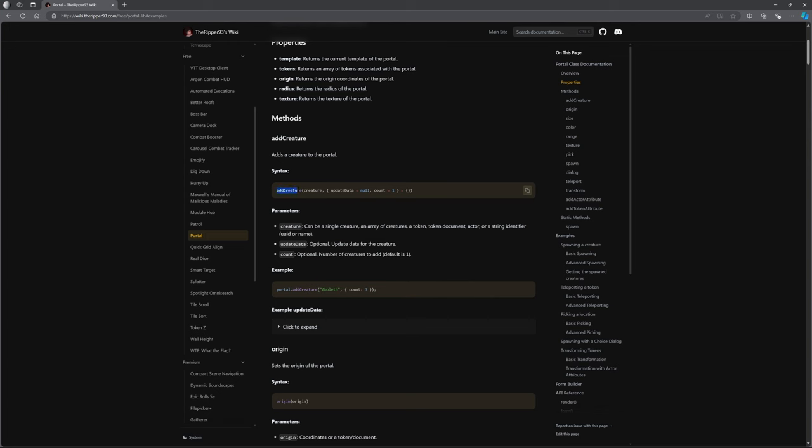Here we go — he's got the syntax there: add creature, what the creature is, you can have update data, you can have the count — which is how many you want to summon. It's all there.